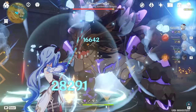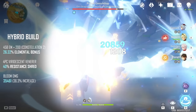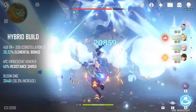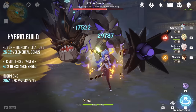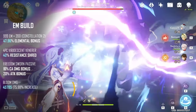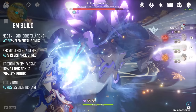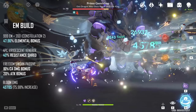Moving on to the hybrid build — Ganyu's damage has gone up from 26k to 35k, a modest 9k improvement. That's a much higher improvement because Kazuha has the A4 buff from his higher elemental mastery, and also because of the resistance shred from Viridescent Veneer. And finally, moving on to the elemental mastery build — this takes full advantage of Kazuha's A4, and Ganyu is now doing 45k on her bloom. This is almost double her original damage, which is insane — another 10k increase from the hybrid build, even higher than the hybrid's improvement over the DPS build.